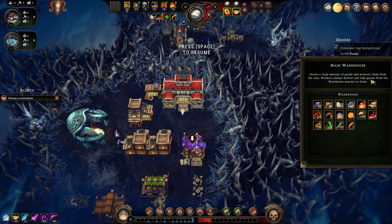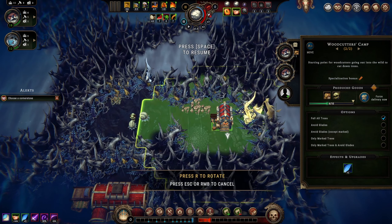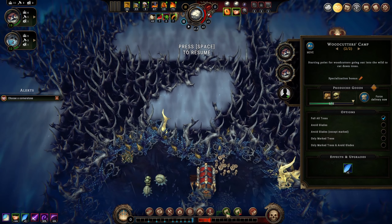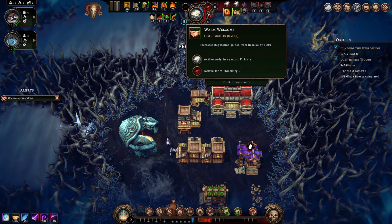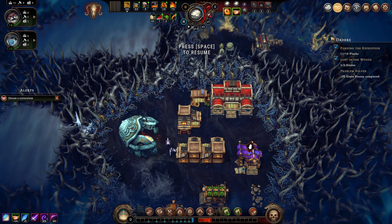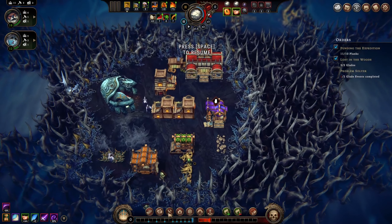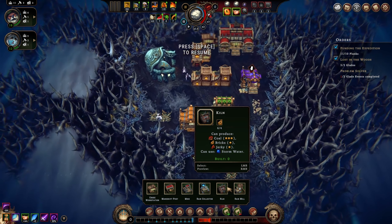Oh, ethereal - this cornerstone option will disappear if you unpause before choosing it, to make sure players don't use up all their fuel then pick it. How much fuel do we have - 59 wood, six coal, 10 sea marrow. I don't want to throw these things away. Plus one to wood production isn't super important to me. Let's take the family gratitude cornerstone - increases reputation gain from resolve by 100%, we definitely want to focus on keeping resolve high.